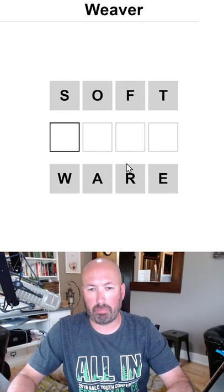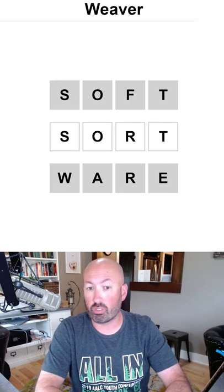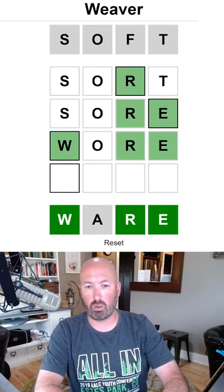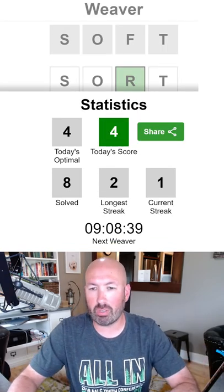Soar seems like it might be a good intermediate point — it has the S-O and the R-E. So we can do sort, then soar, then war, then wear. Okay, there we go. Got it in the optimal. That was a quick one.